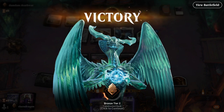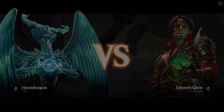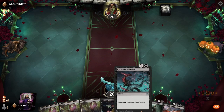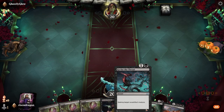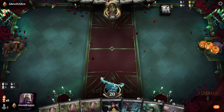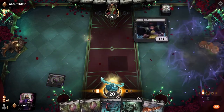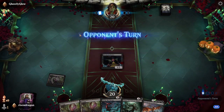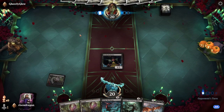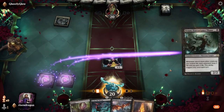We are against Ghostly Glow for our best of three matchup — we are on the play. That's a decent keep; we can do the Freebooter or the Go for the Throat. Ghostly Glow — oh, interesting. Could we be against a zombie build? I don't know. Nope, we're against domain most likely, or maybe straight-up Esper.